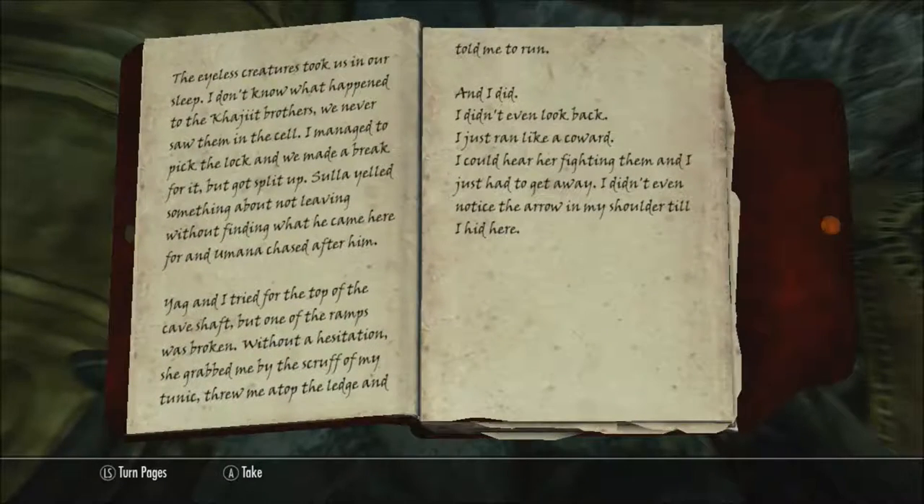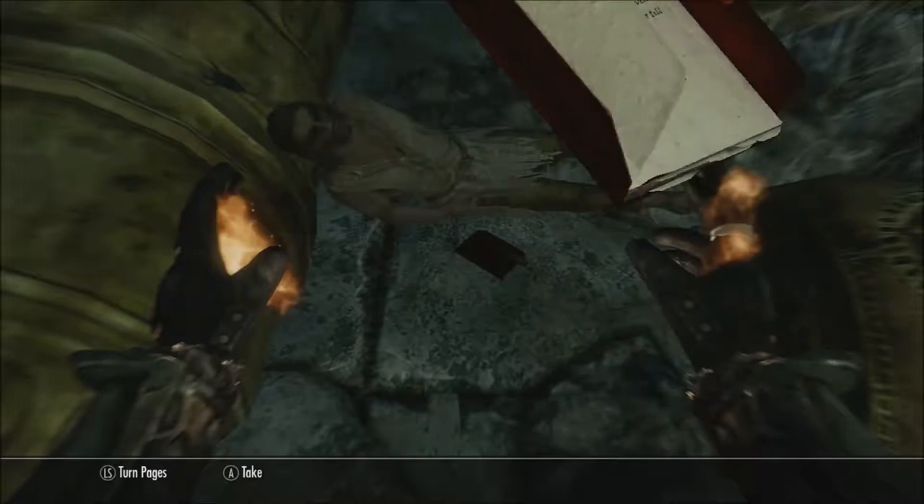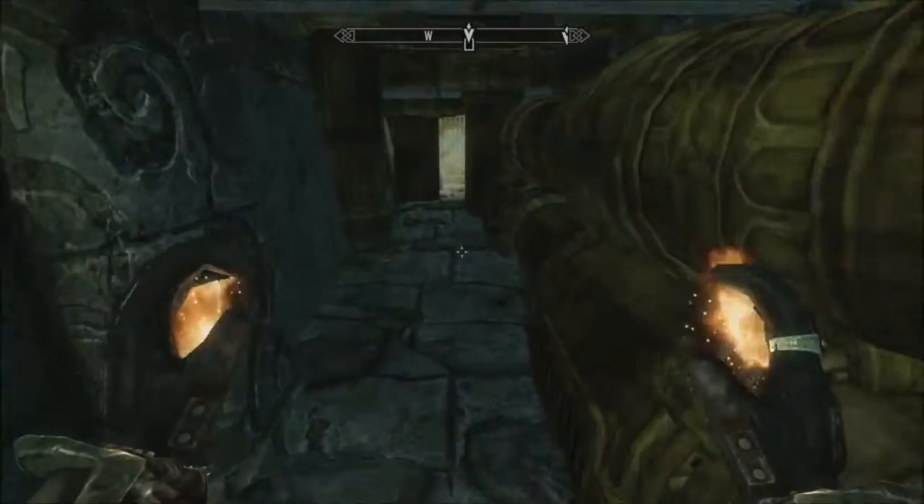This journal says: 'The eyeless creatures took us in our sleep. I don't know what happened to the Khajiit brothers — we never saw them in the cell. I managed to pick the lock and we made a break for it, but got split up. Zula yelled something about not leaving without finding what he came here for, and Umana chased after him. Yag and I tried for the top of the cave shaft, but one of the ramps was broken. Without hesitation, she grabbed me by the scruff of my tunic, threw me atop the ledge, and told me to run. And I did. I didn't even look back. I just ran like a coward. I could hear her fighting them. I didn't even notice the arrow on my shoulder till I hid here.' Well, that's bad for you, bud.